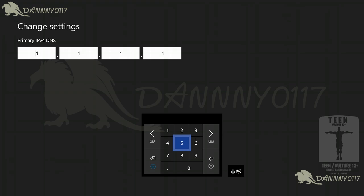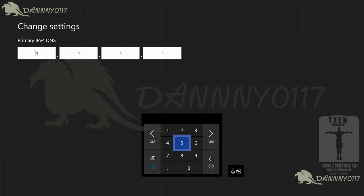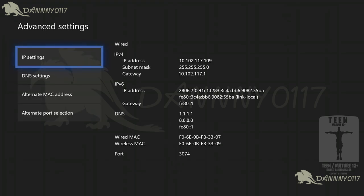I went with just 1.1.1.1 because Cloudflare is like 10 times faster, so it's just good — it just works. Once you enter that, just press enter. On the next one, just type 8.8.8.8 — that's the Google one. So I'm using two: I'm using Cloudflare as primary and Google as a backup. Then press enter, and that's about it.